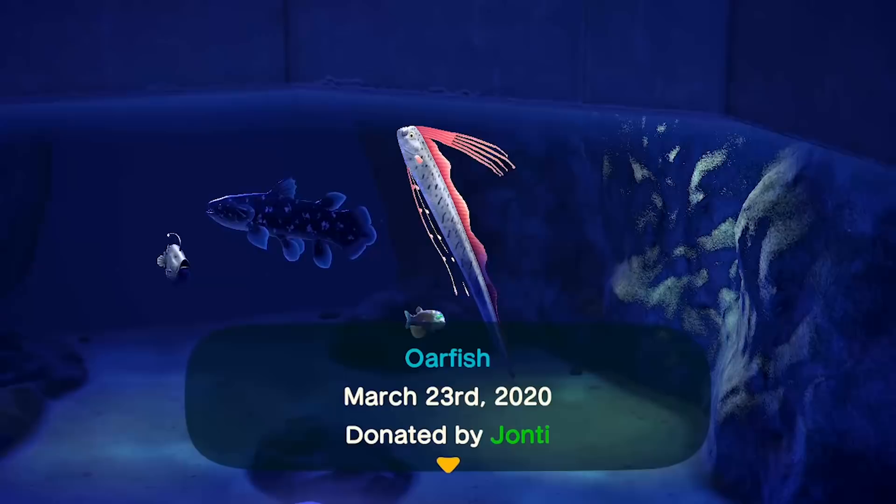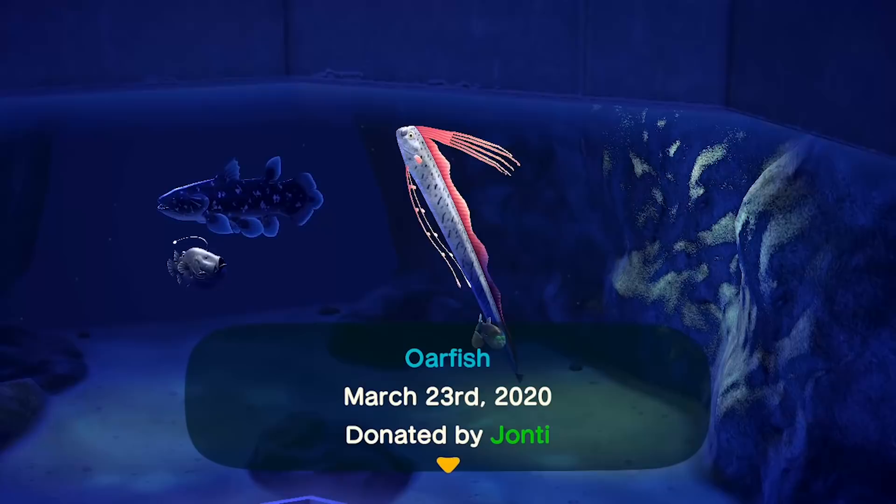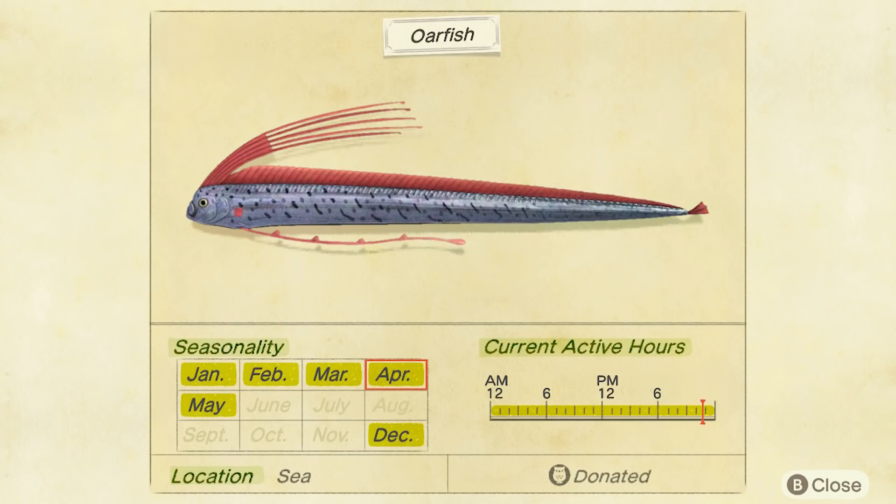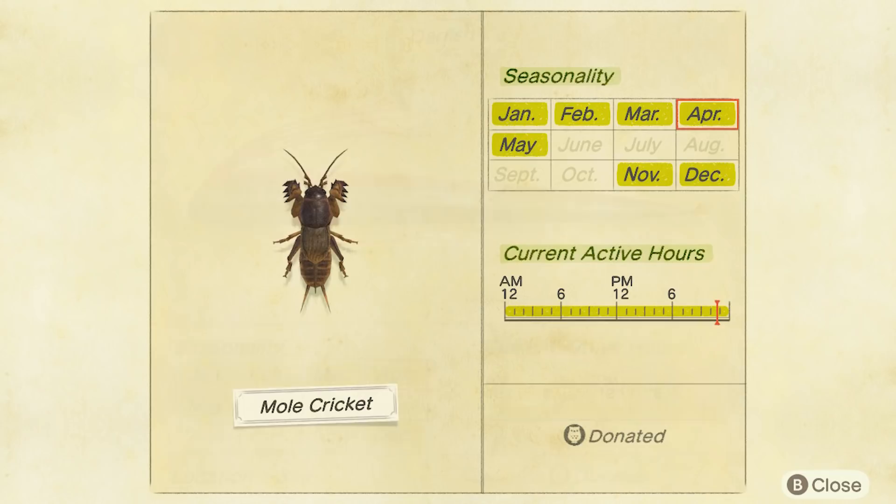And also the oarfish. The oarfish is another good one, another good moneymaker — 9,000 bells. You can find it anywhere in the sea, and it's the largest shadow size, the sixth shadow size. It can be found all day, so it's pretty easy to just dive into the sea and get fishing. But it's a little bit rarer — you've got to get hold of it by the end of May.